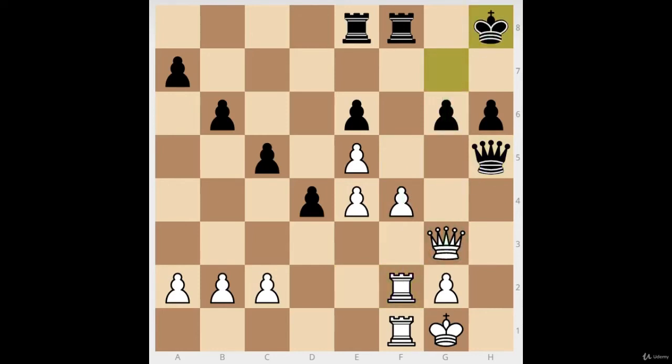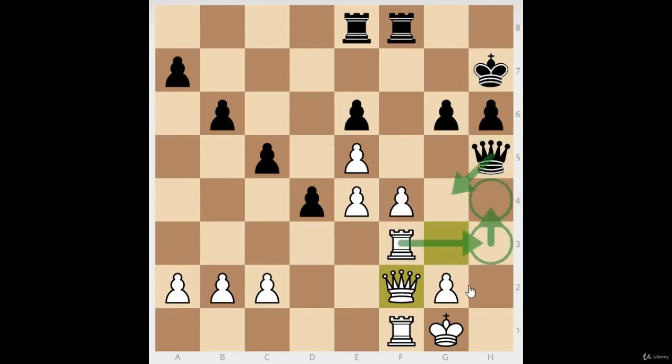The rooks line up ready for the f5 breakthrough, with activity on the g-file. Before pushing, white improves the pieces further. The queen is a bit awkward with no good squares, so white considers trapping her: king moves away, threatening rook h4 to trap the queen. This forces black to push a pawn, giving white even more space. If all the pawns trade off, it becomes a rook ending where space doesn't matter.